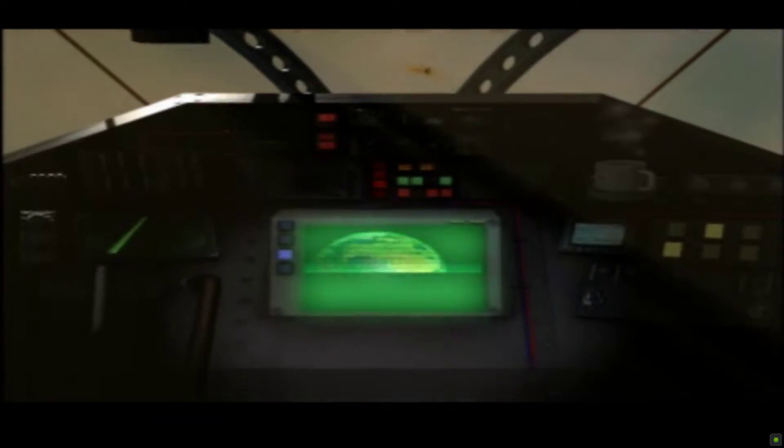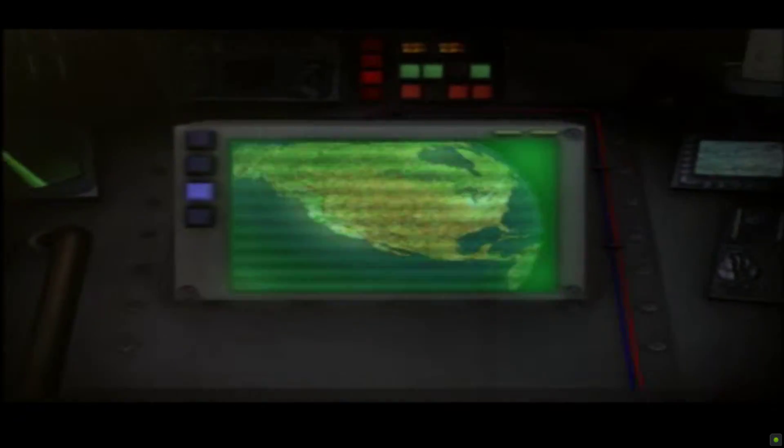Приближаемся к зоне высадки. Вот ваши указания. Вы руководите командой Альфа — одним из трёх экспедиционных отрядов, посланных восстановить артефакты из коллапса.